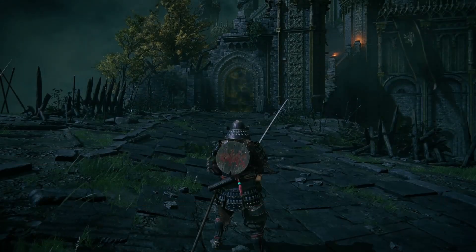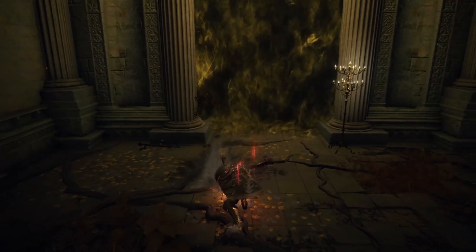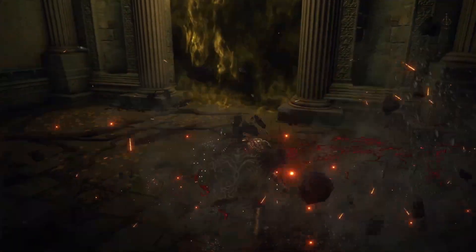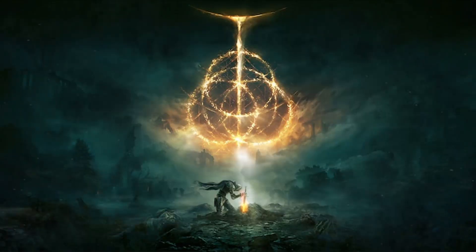On top of that, I've chosen to also permanently disable the HUD throughout the run. This means I can't see my health, my FP, my stamina, my quick items, my flask count — nothing. These two mods combined made for quite the difficult and annoying run, but it did feel really awesome when I finally beat each boss. I present to you: Elden Ring, but every boss is invisible and the HUD is disabled.